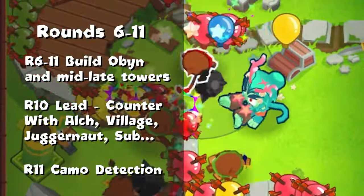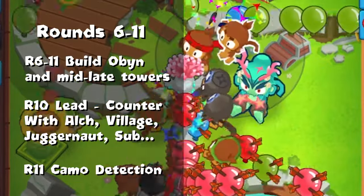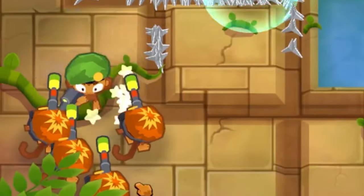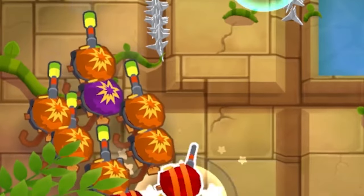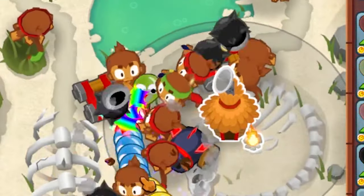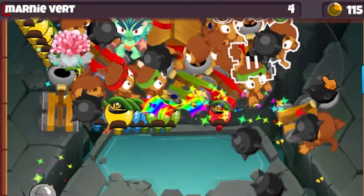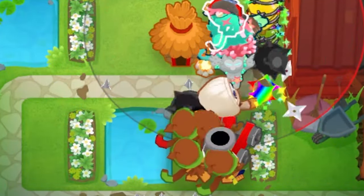Rounds 6-11 is usually around the time to get your Oven and Magic Monkey down — usually a ninja, or if not running a Magic Monkey, a different hero and Sniper for economy if it's a higher tier game going later than round 30. If you're running a village, make sure you get camo detection before round 12, and watch out for lead bloons that appear at round 10. To counter lead you can get a Juggernaut, pair with an Alchemist, a Bomber Tower, or something like a Mortar.